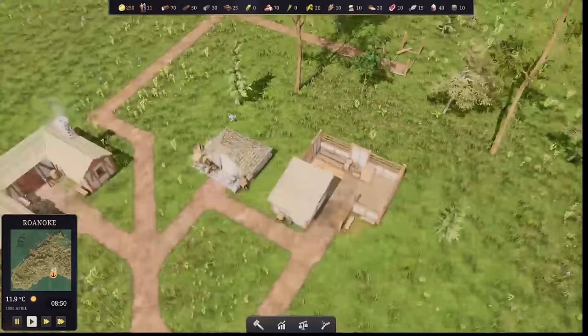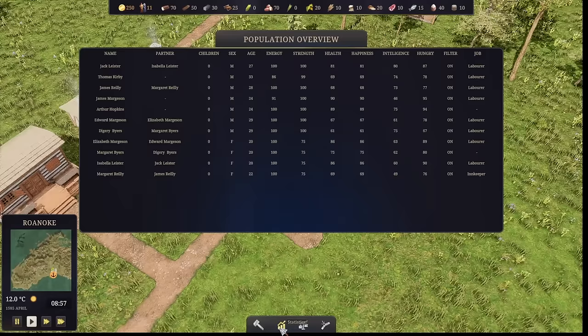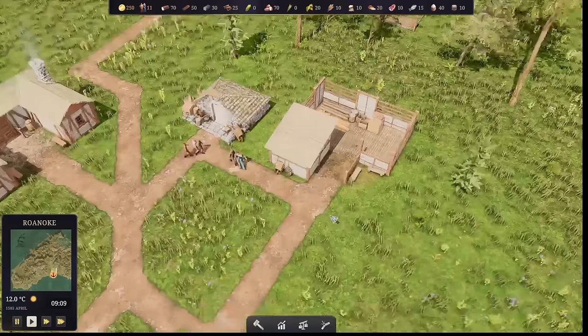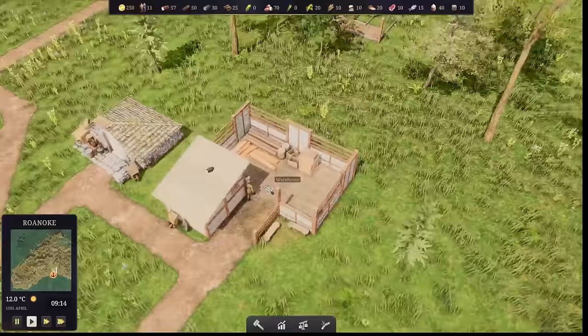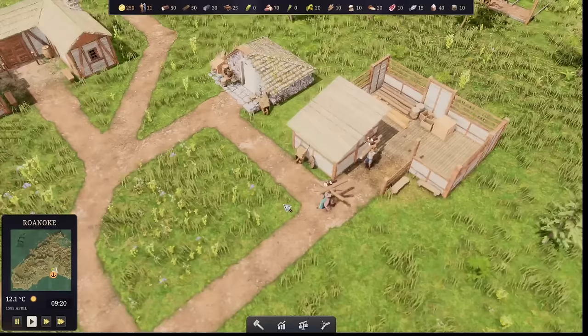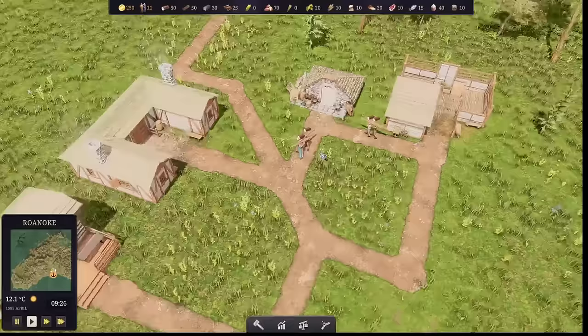We have our population overview. We can see everybody's information about whether they're married, who they are, where they work, what their happiness is, health, and other stats. We also have the ability to easily buy and sell resources here that will then get shipped to the boat. Everybody is going out to grab some logs now to get started on that woodcutter, and then we should be able to start getting everyone employed from there.